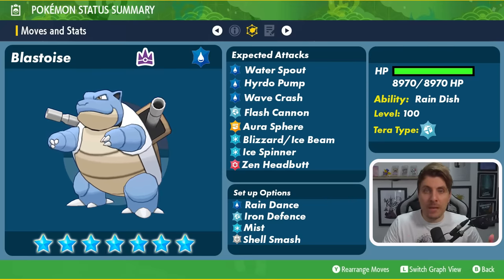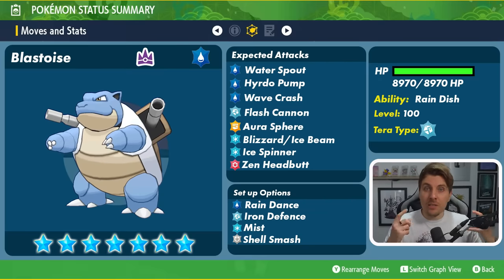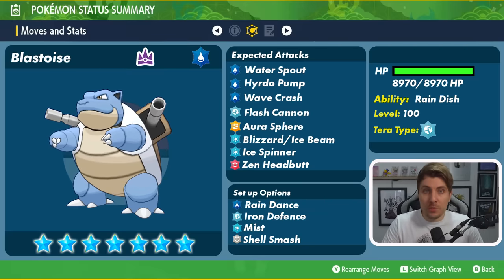This is something I could see happening turn zero before the raid actually begins — Blastoise setting up that Shell Smash, setting up a Rain Dance, and then maybe even nullifying all of its stat drops on its side of the field to get rid of those defense drops from Shell Smash. It's really indicative of what Pokémon we want to be bringing to this raid.